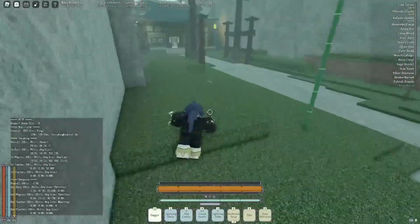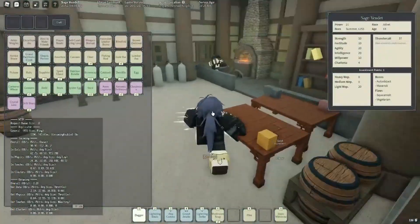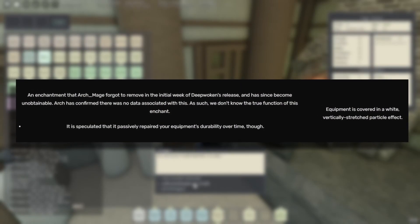In this video, I'm gonna showcase an enchant that has been removed since the initial week of Deepwoken's release. That enchant is called Auto Repair. It is speculated that it passively repaired your equipment's durability over time, though we don't know for sure.